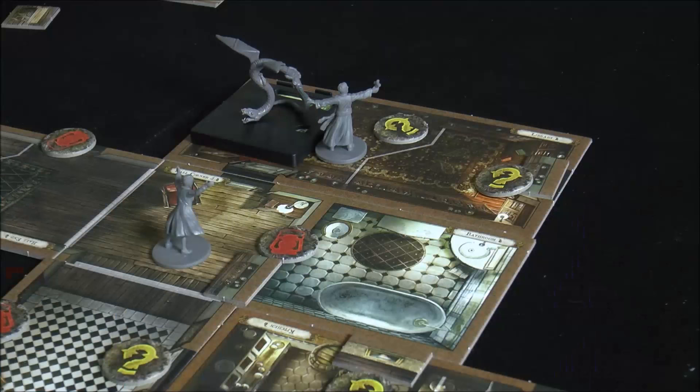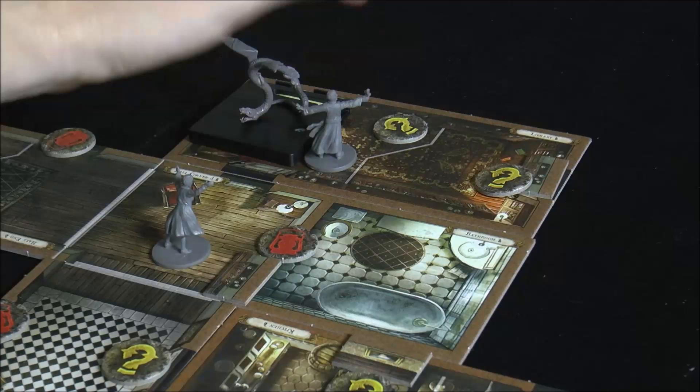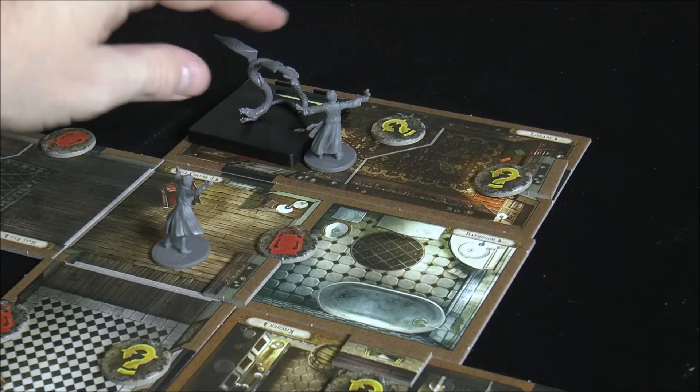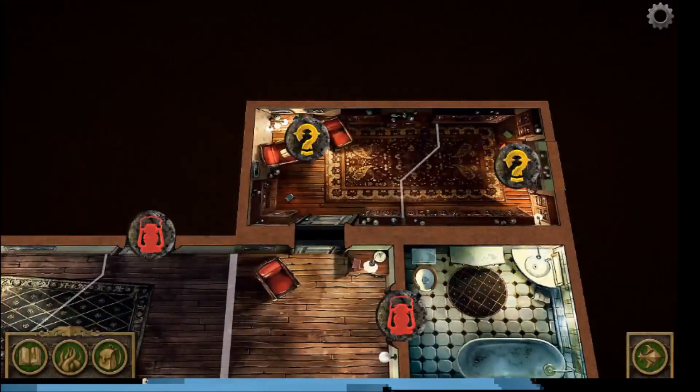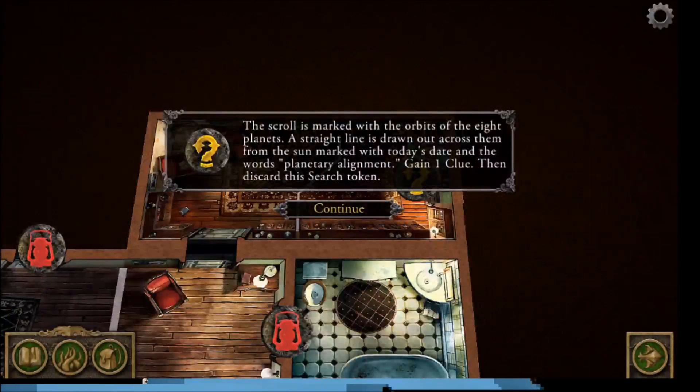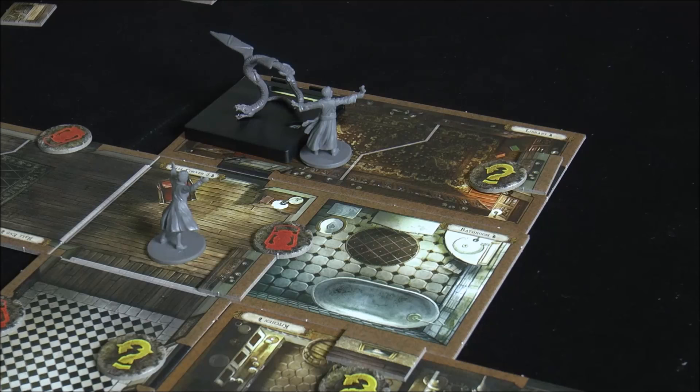The evade succeeded but used the second action, so Father can't move further. He interacts with the search token instead: a scroll marked with the orbits of eight planets, a line drawn from the sun with today's date and 'planetary alignment.' We gain a clue and discard the search token. Meanwhile Agatha also moves in, attempts to evade — rolling three agility — but gets only one success, insufficient, so she takes a face-down damage and forfeits the action.